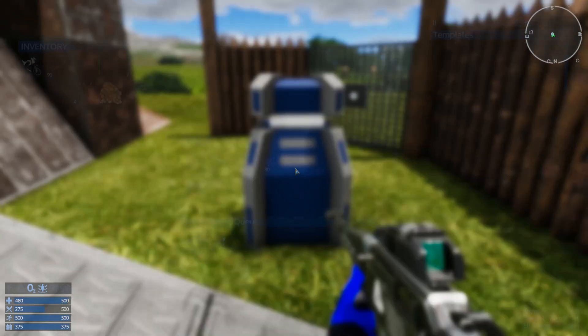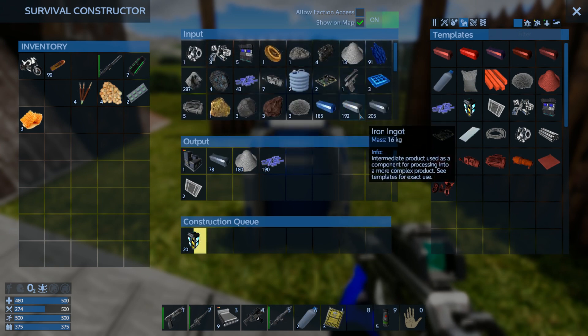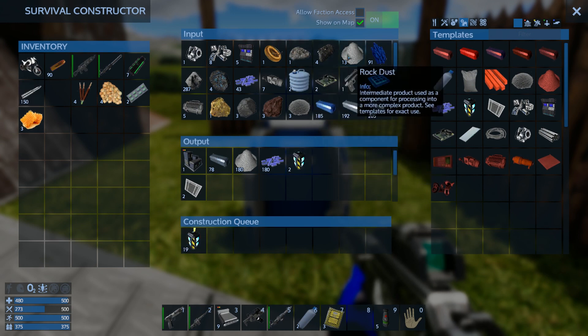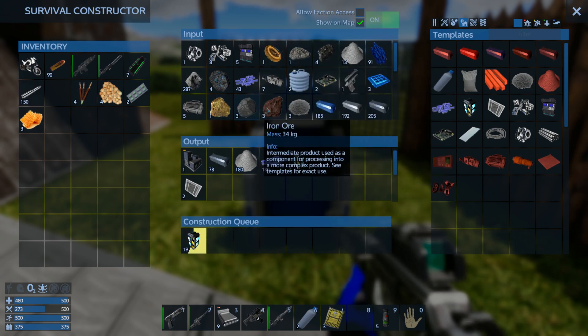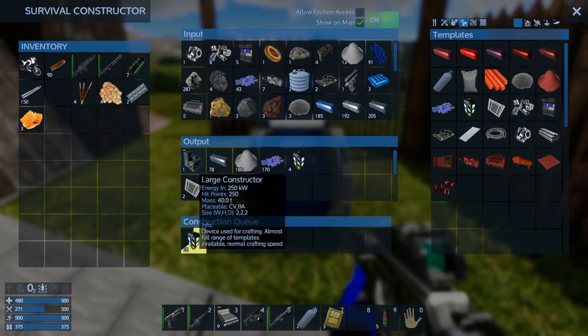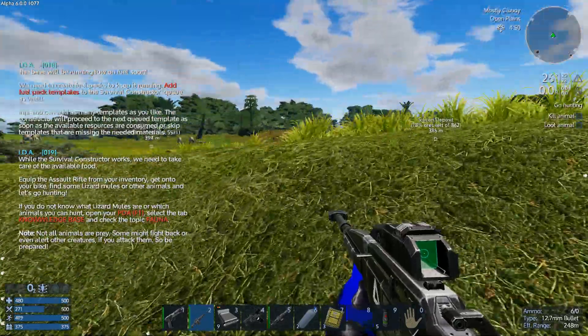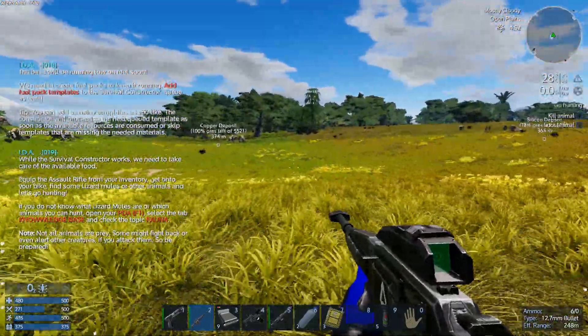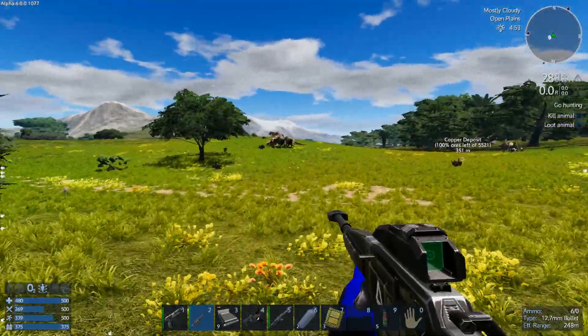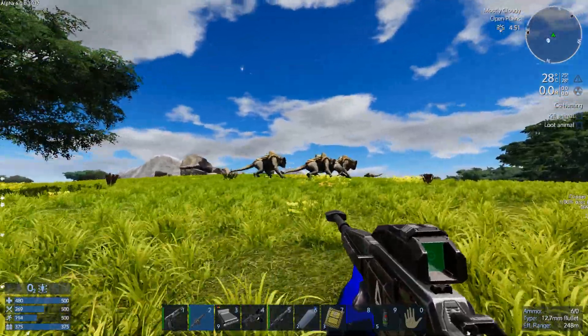Then eventually craft fuel packs. I have loads of materials now that I've done some mining — over 100 of each ore. With the stuff from the previous episode I've already crafted a large constructor. I'm not placing it down yet because we still need to fulfill the mission — we need to kill and loot an animal. That's why we're going to shoot one of those bastards.